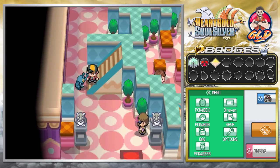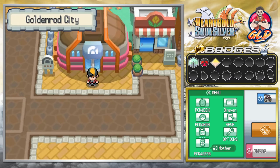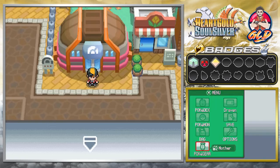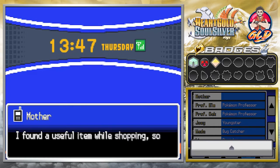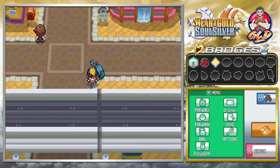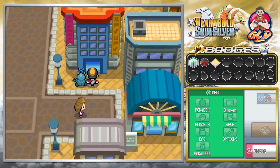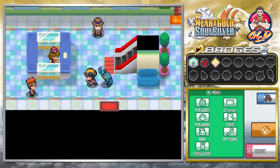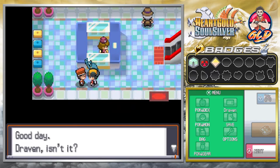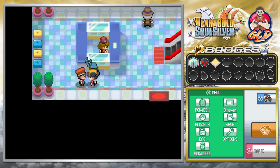We've defeated Whitney! Stepping out of the gym, we're getting a phone call from Mom — she found a useful item and bought it with our money. Please let it be what I think it is. We go to pick up a package and we get a Palia Berry. It's not exactly what I thought it was, but still.